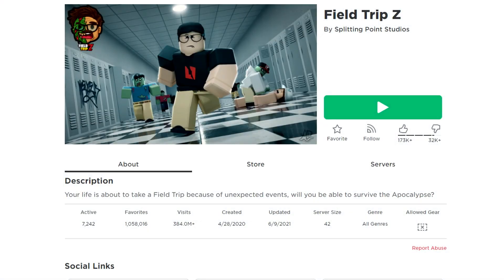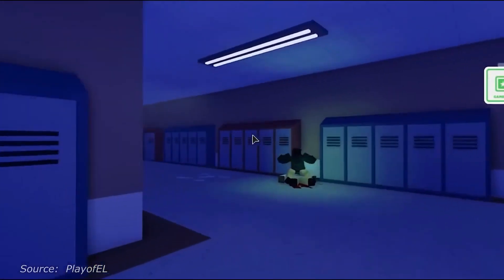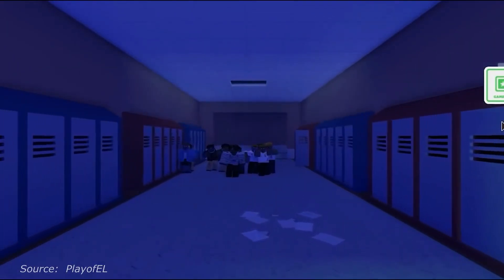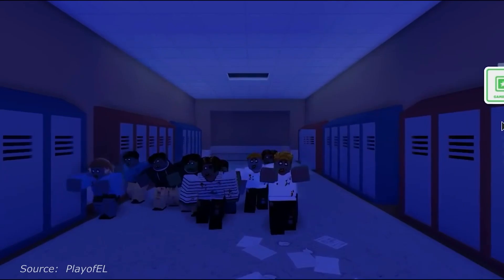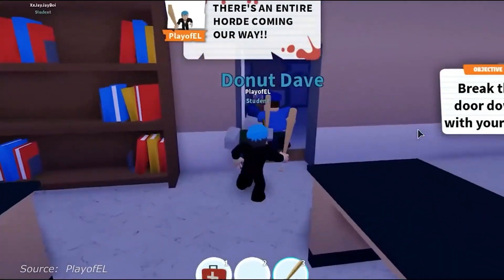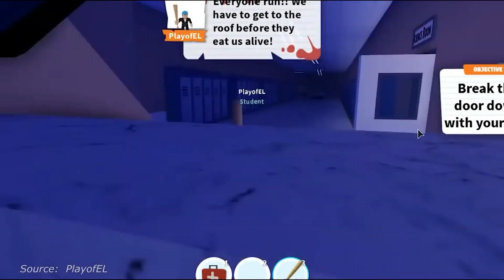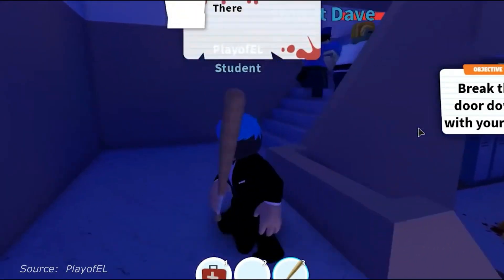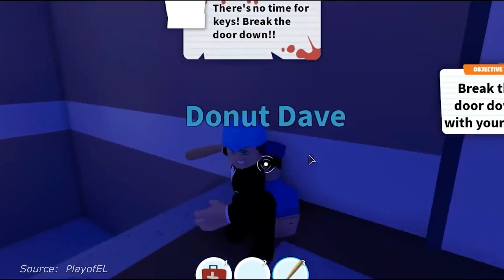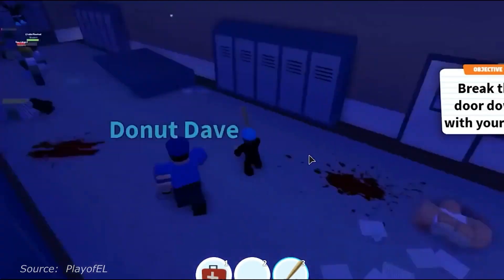Number 12: Field Trip Z. This game is fun and works great on mobile devices. Field Trip Z is a story, choose-your-own type of adventure game in which you can start your first day of classes at Robloxian High School. The reason Field Trip Z is really cool is that it has up to nine different endings, which you can get according to the path chosen by you and your classmates. I totally recommend this particular game.